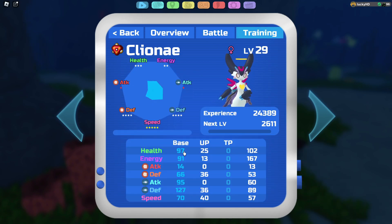Going into the stats: 97 health, 91 energy, 14 melee attack, 66 melee defense, 95 ranged attack, 127 ranged defense, and 70 speed.